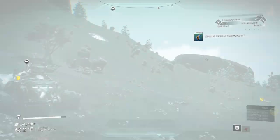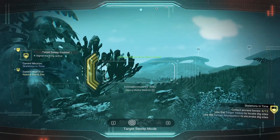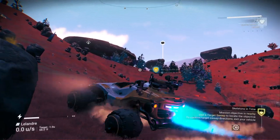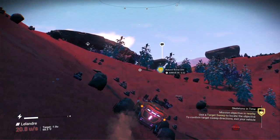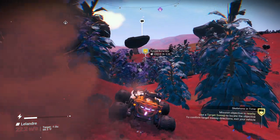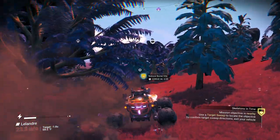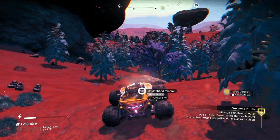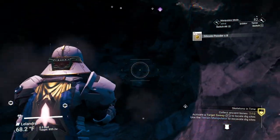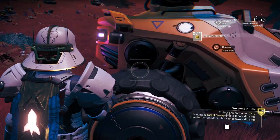Looks like we got some right there — take another look around because you can see others while you're in this mode. Looks like there are some back to our left but let's go after the one it highlighted. This isn't too tough of a run, looks like the planet is very rich. I've been on planets that have been absolutely horrid — it's a bone-rich planet but there's like one bone and you have to travel halfway around the planet. Looks like we only have one in this spot — just get it real quick.